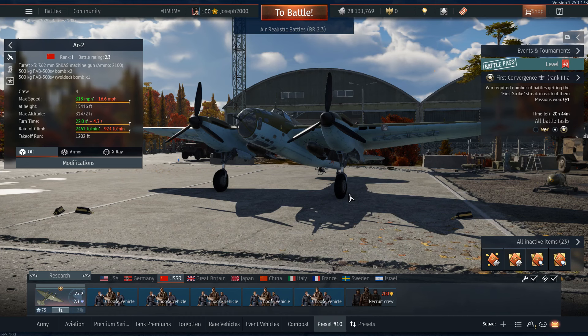G'day everyone. Today we have another episode in the Talisman series, and unfortunately it's another one where Harry's been slipping Gaijin 20 bucks under the table — I'm fairly certain. This is the Anglosky, I think that's how you pronounce it, AR-2. This is essentially a beefed up SB2M with a few differences.